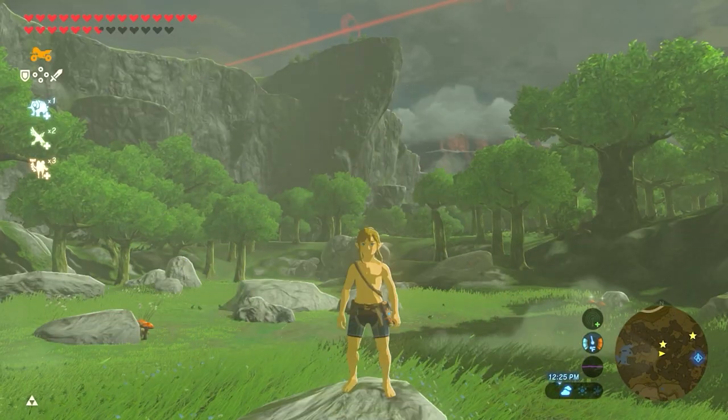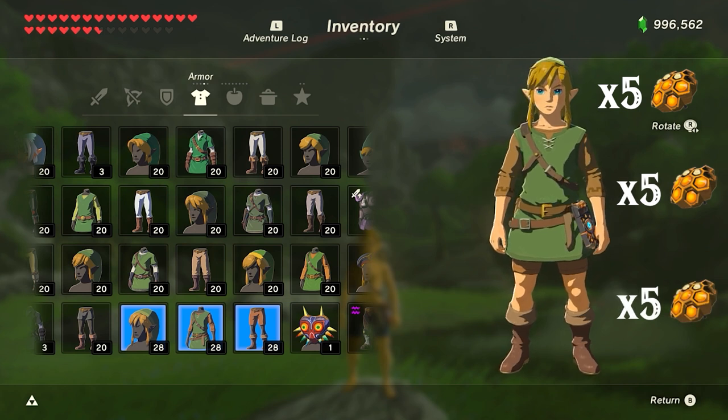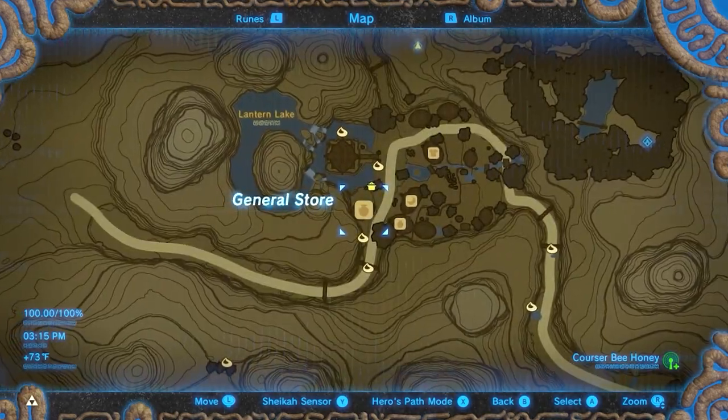The main reason you may be needing Cursor Bee Honey is to upgrade Lynx of the Wild Gear. Each piece needs 5 Cursor Bee Honey for their second upgrades, that's a total of 15 Cursor Bee Honey.